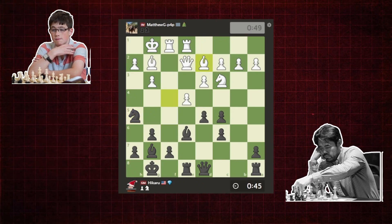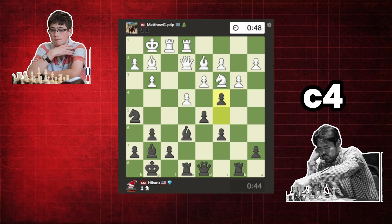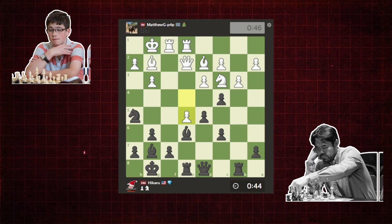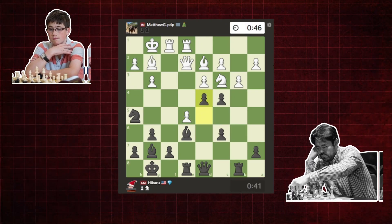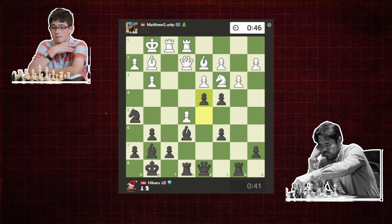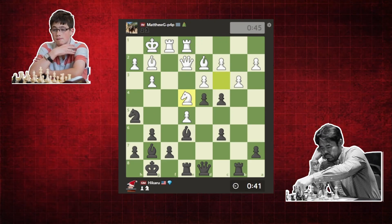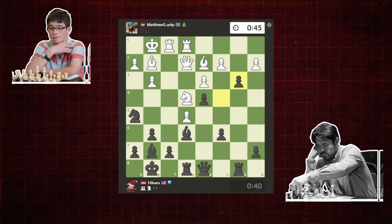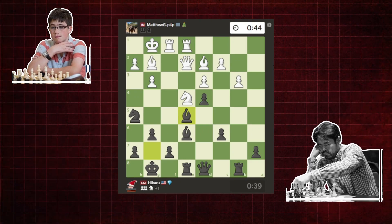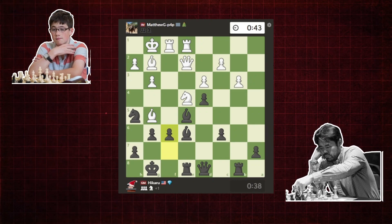Matt plays Bishop to D2. Rook to B8 follows. Matt plays B3, and Hikaru responds with C4. Matt ignores the attack on his pawn and launches forward with E5. Hikaru responds with D4, another inaccuracy — he should have played C takes D3. Now Matt has the advantage. Matt lunges forward with Knight to E4. Hikaru plays C takes B3. Matt plays A takes B3, Bishop takes E5, and Matt makes an inaccuracy — he plays Bishop to G5. Hikaru responds with F6, consolidating his pawn-up position.